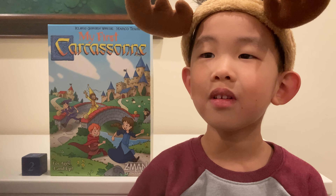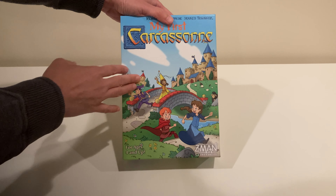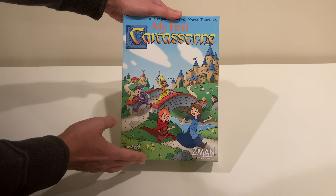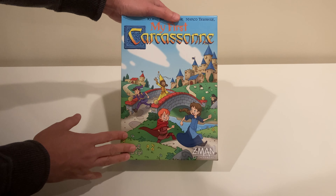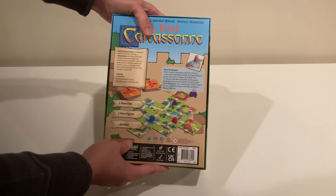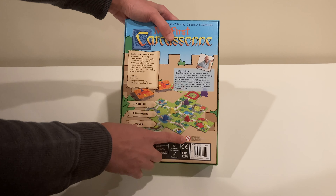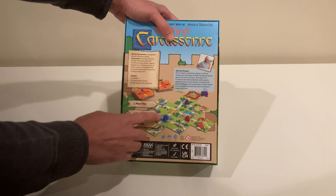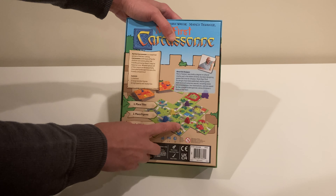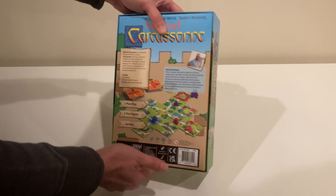At number 2 we have My First Carcassonne. Carcassonne is an older game that helped jumpstart the modern board game craze, and this is of course the kids' version. You can tell with the colorful graphics — it's really appealing. There are kids of different colored clothes. To play this game you place multiple tiles, just like in the original game, and once you complete a row with an end on both sides, you collect the friend that is there of a certain color. If you are blue you're trying to get all the blue friends.